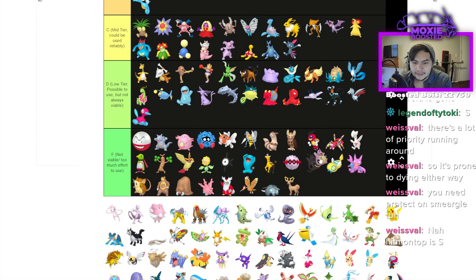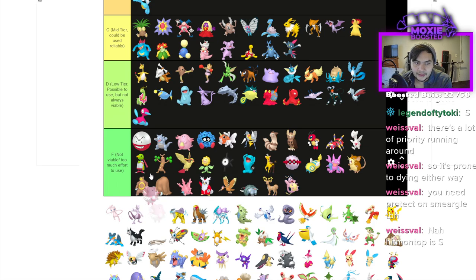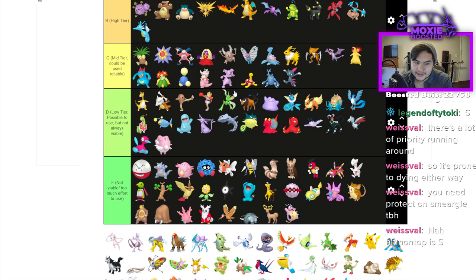Miltank is F. Blissey is D — it needs Shuckle to survive though.